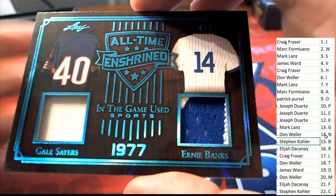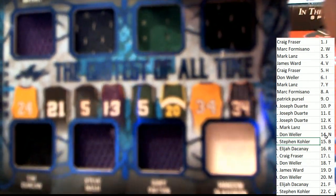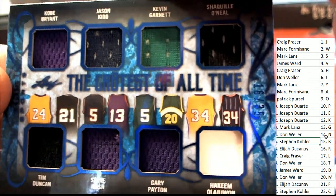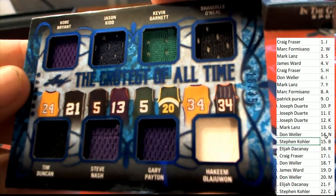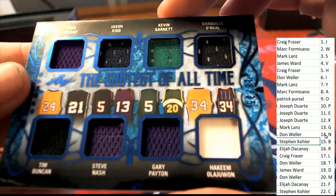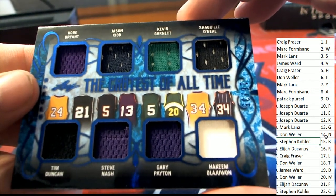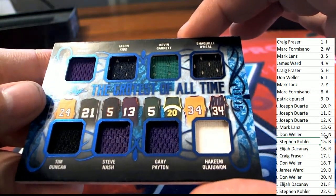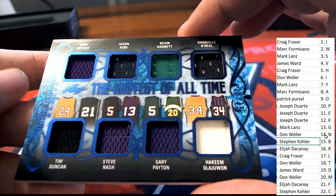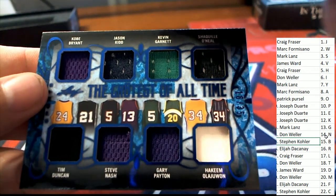Mark L and Stephen K, the next hit — we do have a GOATs card in this box break, this is awesome! These GOATs are huge. Look at this one — the Greatest of All Time in the NBA. You've got some really big names here: Kobe Bryant, Jason Kidd, Kevin Garnett, Shaquille O'Neal, Tim Duncan, Steve Nash, Gary Payton, and Hakeem Olajuwon. This will be randomed at the end unless somebody owns five out of the eight.